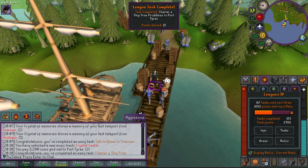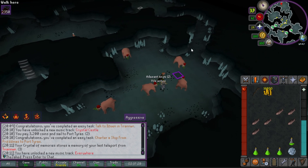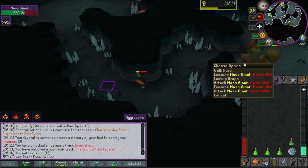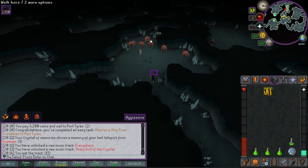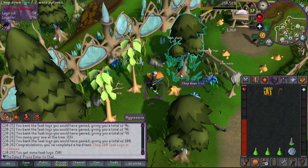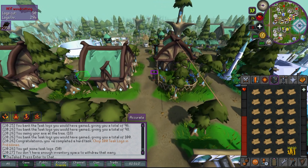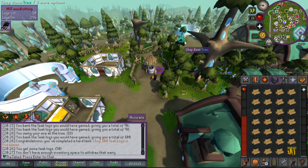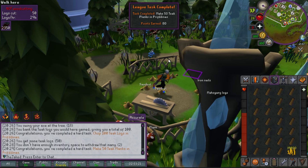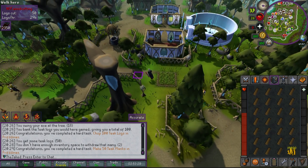The moss giants in Tirannwn are a much higher level than the ones in Varrock, which is annoying. But an easier task: chopping 100 teak logs in Priff — done, and that's an 80-point task. There's also a task for making 50 teak planks, so I ran back and forth to the sawmill two or three times. That's another 80-point task — 160 total points for really not a lot of work.